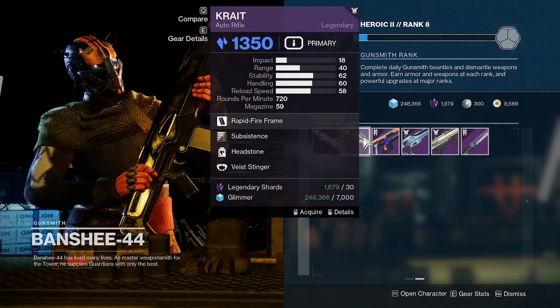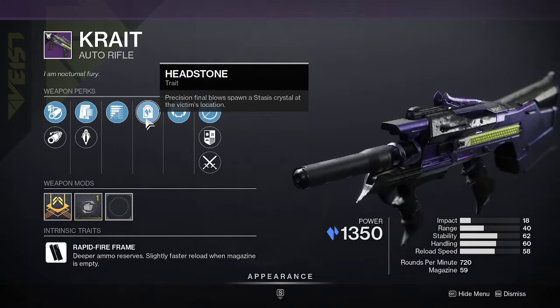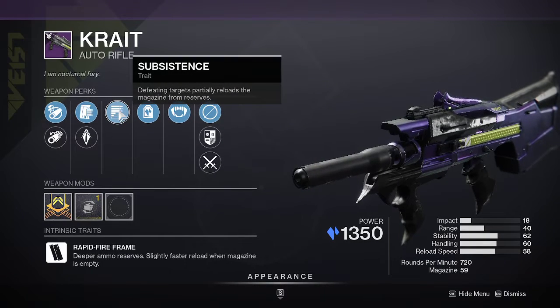Welcome back guys. Just a quick heads up on this roll that Banshee-44 has — the Crate Auto Rifle. This roll comes with Headstone, Precision Final Blow, which spawns a Stasis Crystal at the victim's location, as well as Substance.